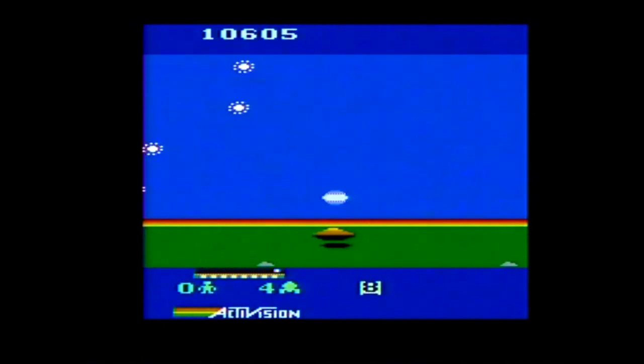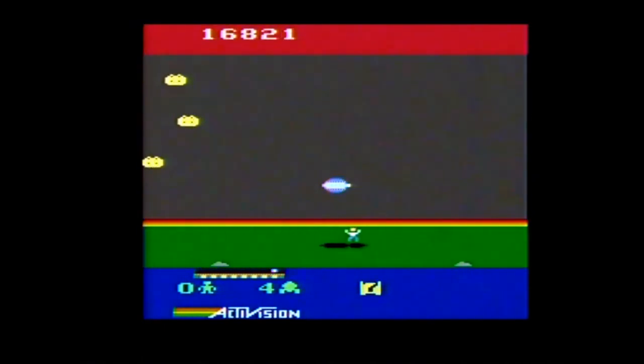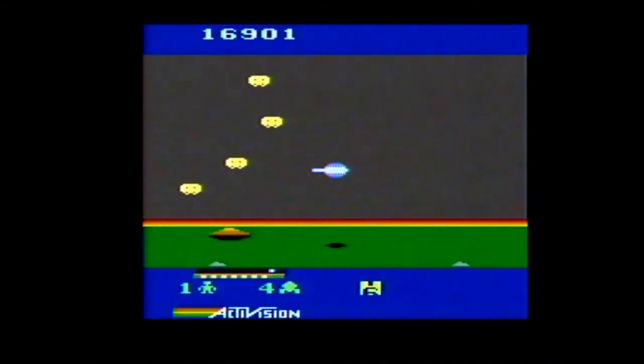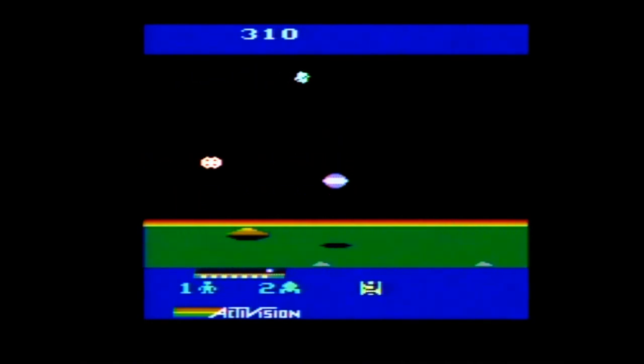You also get a bonus ship for every 10,000 points. On Level 1 difficulty you see only one type of enemy per level, and when you advance the stage you typically see new enemies each level until they repeat. On Level 2 difficulty you get a healthy mix of enemies on every level, being harder to avoid.